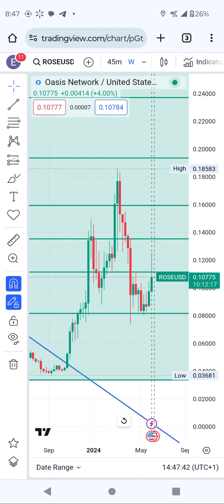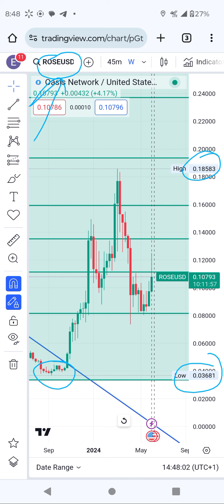Good morning everyone, thank you so much for watching my YouTube channel. Today we are going to talk about Oasis, or you call it ROSE coin. This is an AI coin. The bottom was around 0.036, we reached a high of 18 cents, and recently we came back and tested this support.